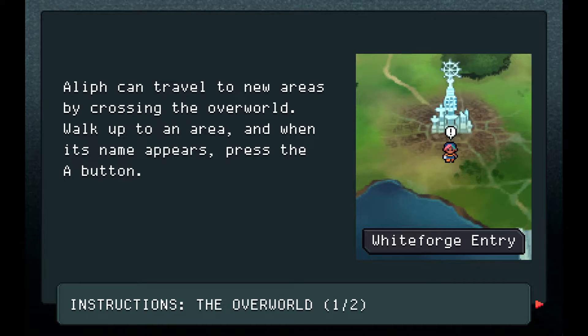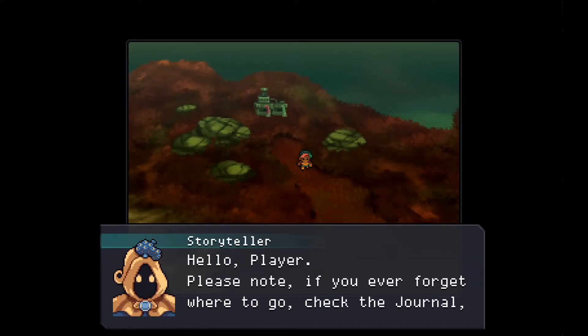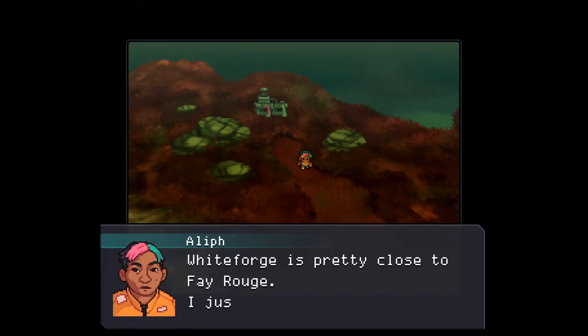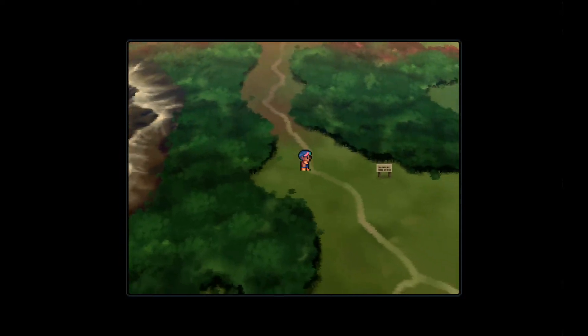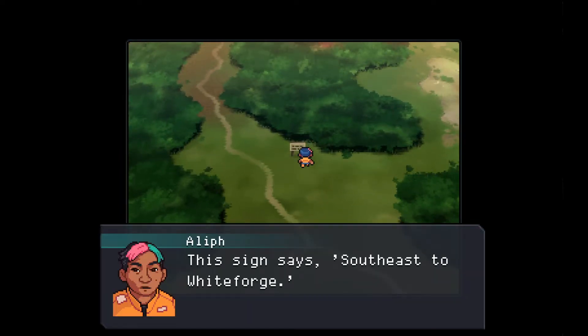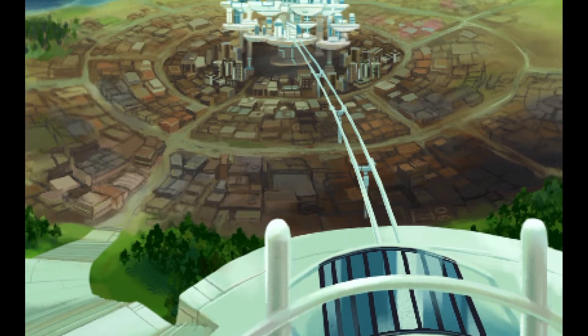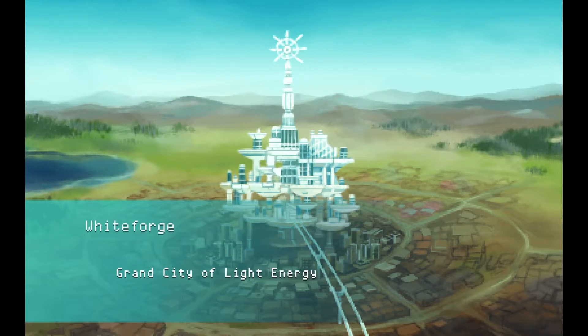Walk up to an area, press the A button. You can investigate too. I like how this storyteller is just talking to you. Follow the path — follow the winding path. Southeast to White Forge. This is awesome, this is it! This game is gorgeous. Goodness gracious — just freaking stunning.